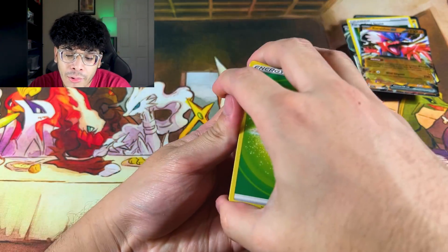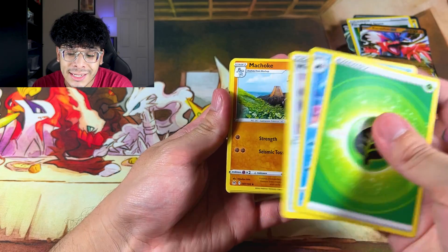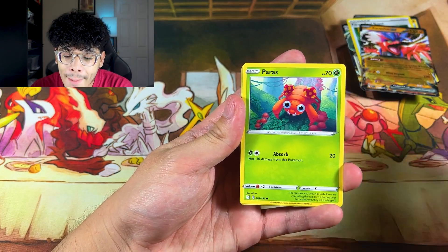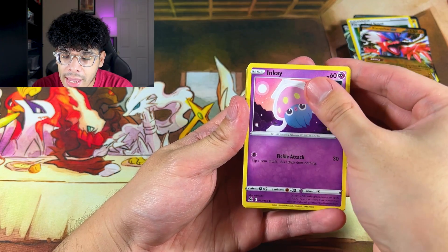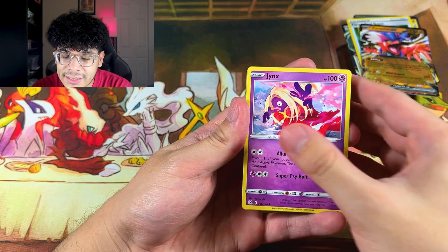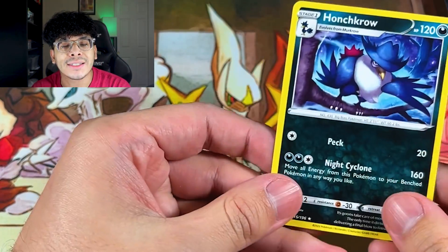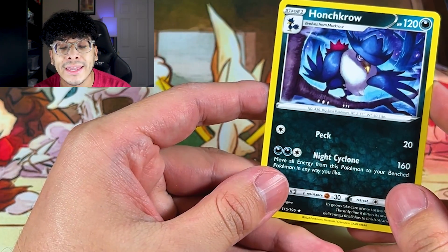Lost Origin, final pack — let's do the pack trick, why not. If we get the Giratina it's GG and this opening was amazing. Here we go: we got Paras, Inkay, Jynx, Gloom, and a Honchkrow regular.